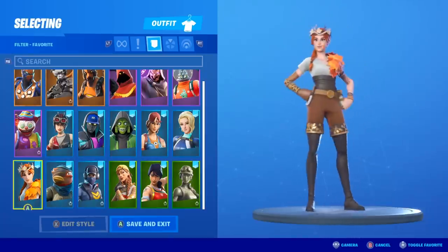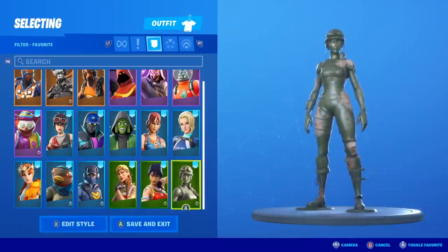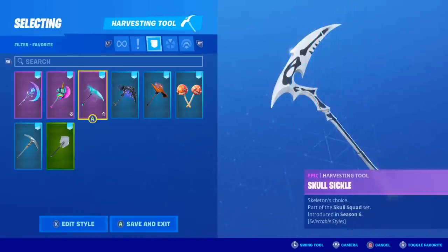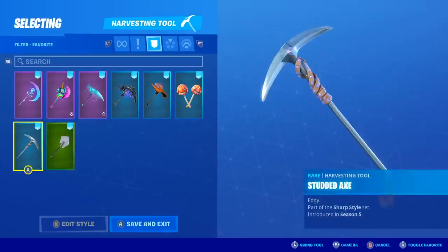And to be honest with you, the Autumn Queen I think is okay, but I probably wouldn't buy it unless it had that dope back bling. The Aura, we have the Scarlet Defender with that added style, and the Toy Trooper as well. For my pickaxes, we have the Astral Axe, the Rainbow Smash, Skullsicle, Iron Beak, Razor Edge, the Smash Rooms. We have the Icebreaker and the Studded Axe.